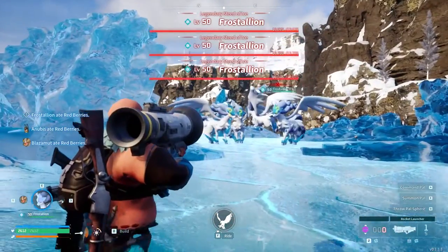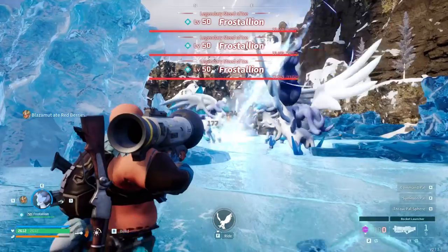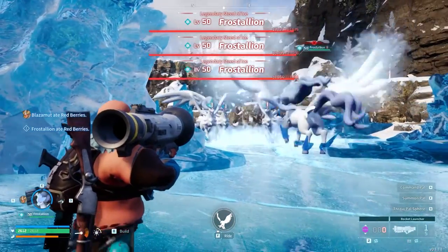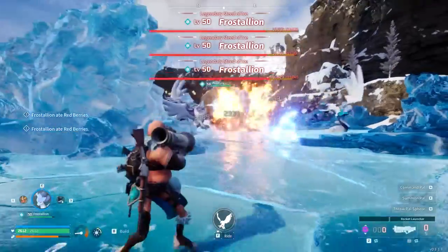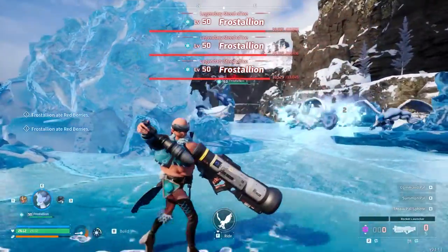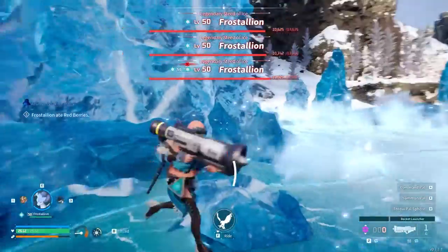Frost Stallion can burst you because of a lot of freezing, and if it does the ice wing attack it can CC-lock you. Bringing rockets will stagger them and knock them off the ground, so you don't really have to worry if you bring rockets. Definitely go pick this one up — it's a pretty good upgrade and will make you significantly more tanky.